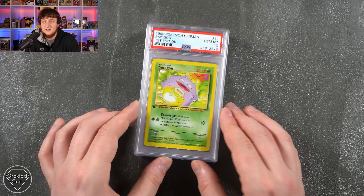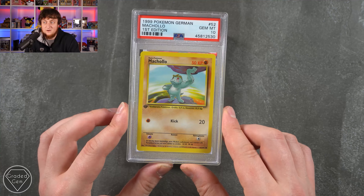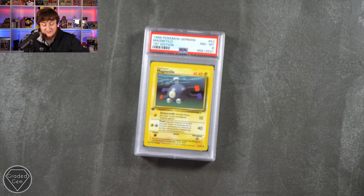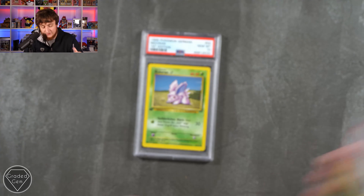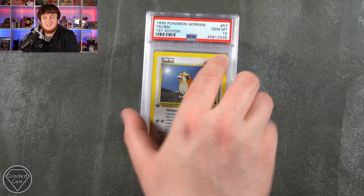Never been the biggest fan of the Gasly artwork from base set, to be fair. Machamp with either a really massive boulder or a little stone. We then have a Near Mint 8 on the Magnetilo. A Safcon Gem Mint 10. Overall, most of your grades are 9s and 10s. Another stack starting off with a Gem Mint 10.